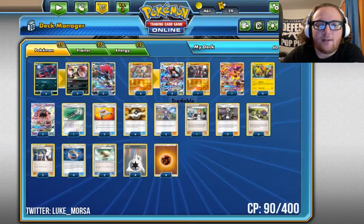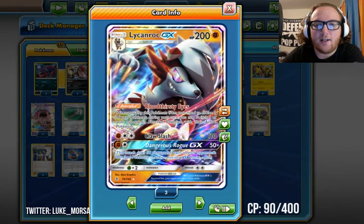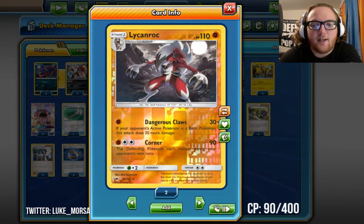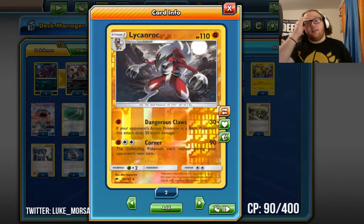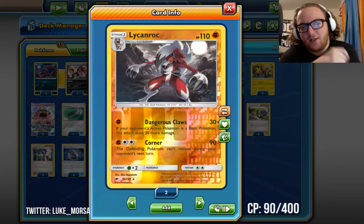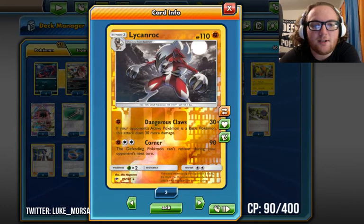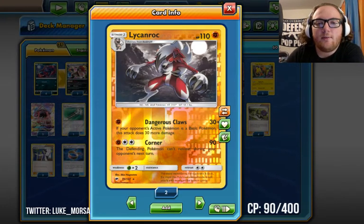Lycanroc GX is better right now than it has been in the format, and this might be its time to shine in American Standard. We play one Lycanroc non-GX with the Dangerous Claws attack — for one Fighting energy, it does 30 damage, plus 30 more if your opponent's active Pokémon is a Basic. So you can one-shot a Drampa with a Choice Band using a non-GX attacker, or kill a Drampa with Corner at 90 damage while preventing it from retreating. You can also use Corner with a Choice Band to kill a Zoroark GX. So we run one of that.